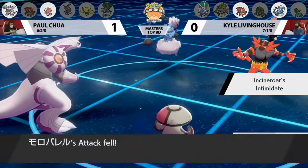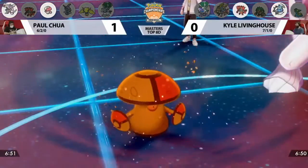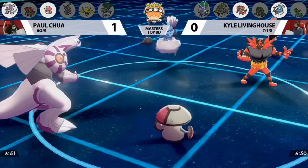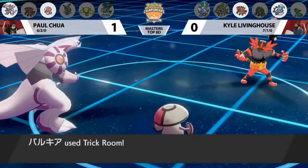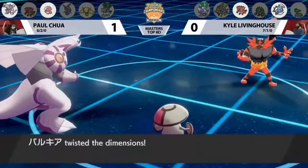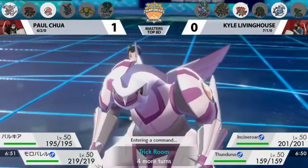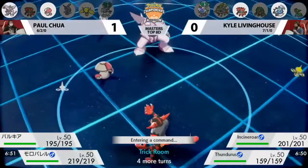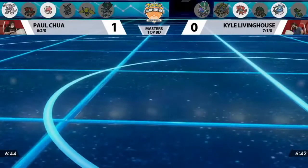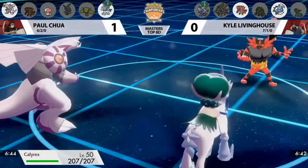Calyrex is going to be swapping out, Incineroar hitting the field in its place, and Rage Powder — a spread damage move like a potential hit from the Calyrex wouldn't have mattered for that. Thundurus right out of the gate goes for Fly as Palkia takes the opportunity to set up trick room. With Incineroar switching in, Calyrex Shadow Rider doesn't really threaten it, so the Rage Powder was somewhat unnecessary. Spore would have been a potential option to put something to sleep.